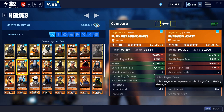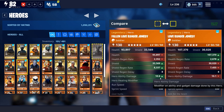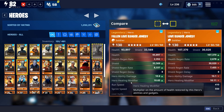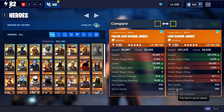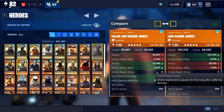Shield regen is 8,000 versus 7,000. Shield regen delay is 8 seconds for both. Hero ability damage is 10.6 versus 10.1 seconds. Hero healing modifier is 10.65 versus 10.11. Run speed is 410 for both Fallen and non-Fallen.